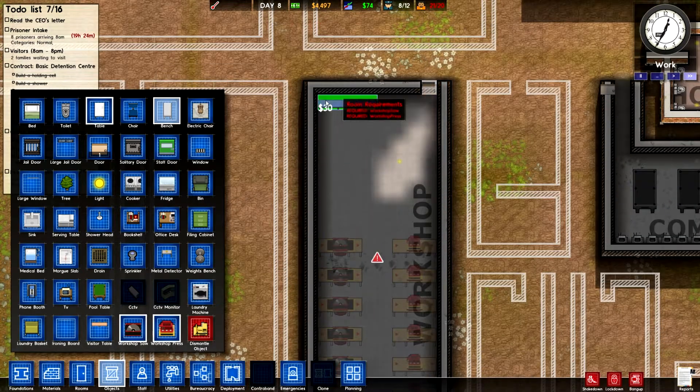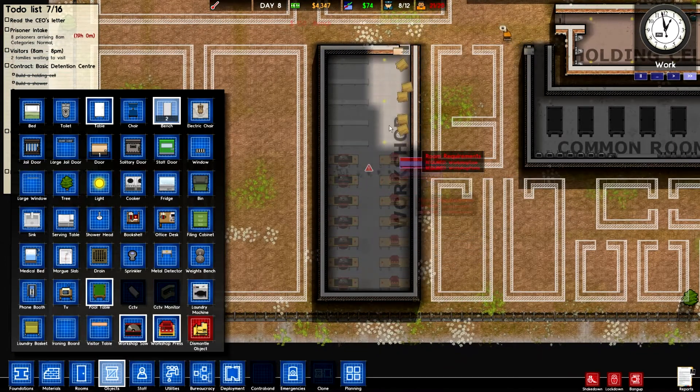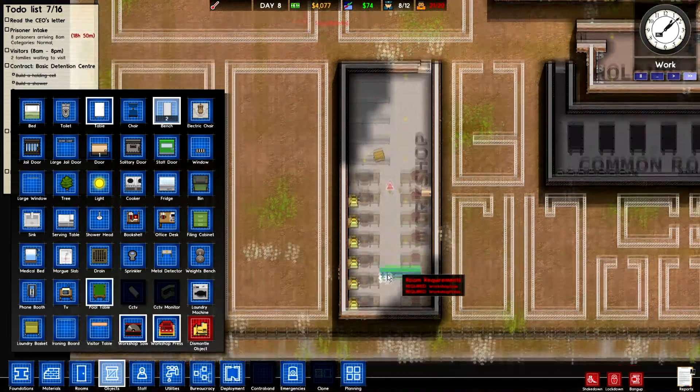We need some tables now. So there are 14 things in there, and then there's going to be 15 guys in there, with one guy able to run around doing whatever he wants.